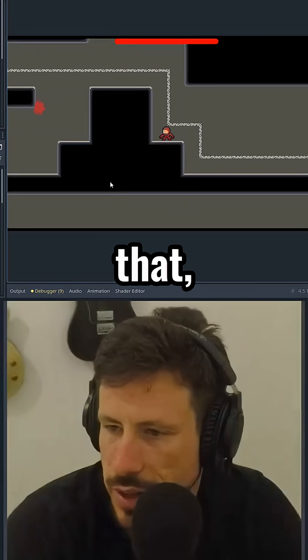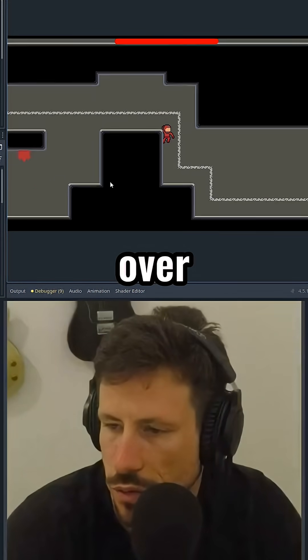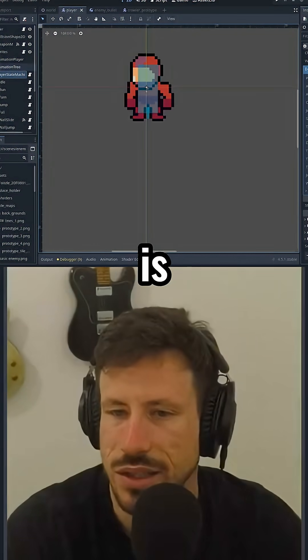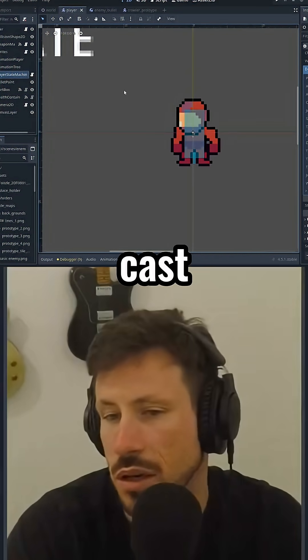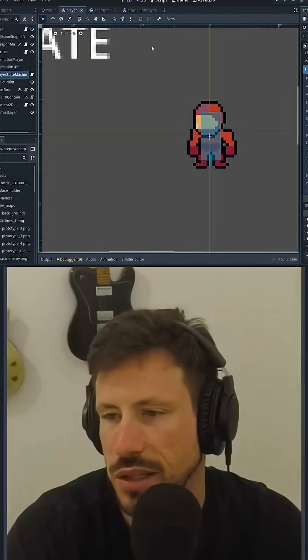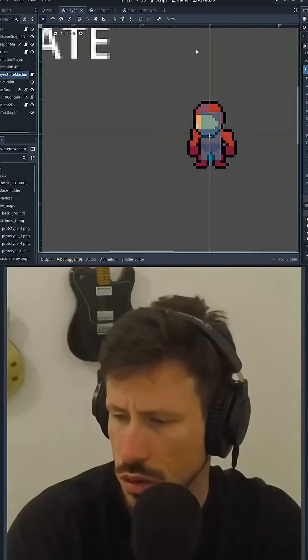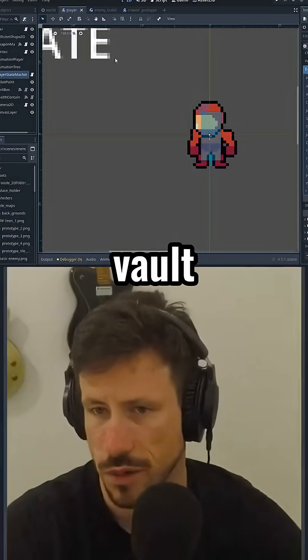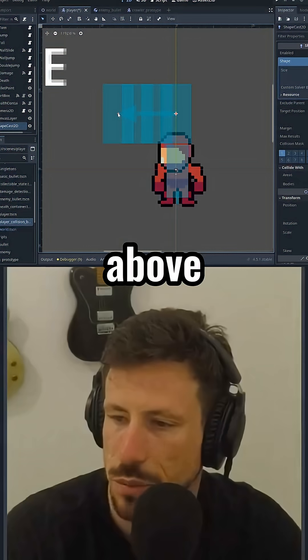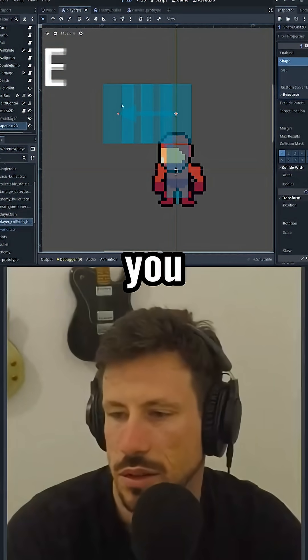The goal is that when we hit a point like that, we get vaulted over rather than going into a wall slide and having to jump over. The way I think this is going to work is with a shape cast the same size as the collision shape — if there's nothing above you and you're on a wall, you can vault over. So I'm going to add a shape cast: if the space above you is unoccupied, you can vault.